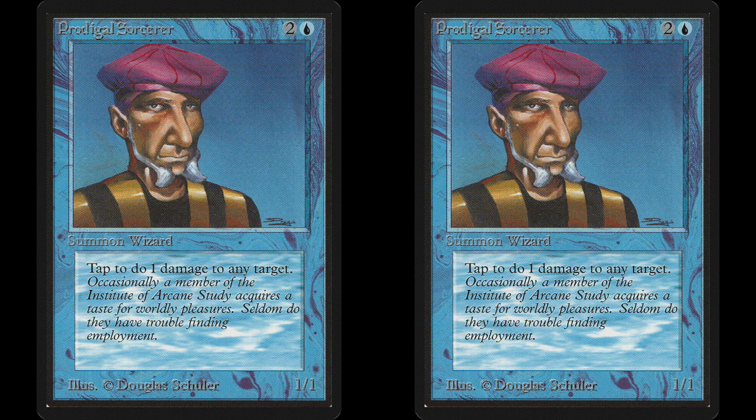Since it usually comes out on the third turn, whoever gets to go first has the upper hand, and it's up to the other player to regain dominance. You can only count on going first half the time — unless you want to invest in weighted coins, loaded dice, and angry opponents. So you need insurance that your Prodigal Sorcerers are the ones in control of the board.